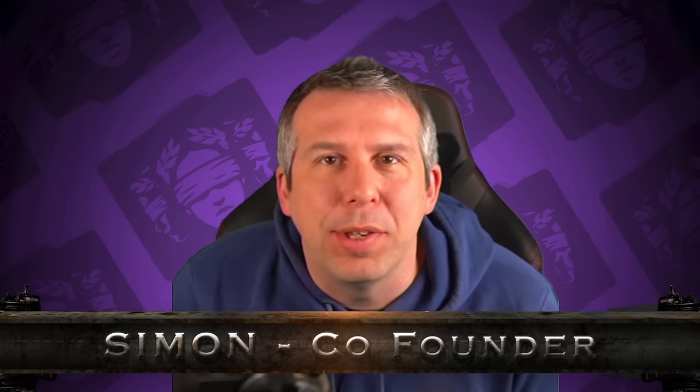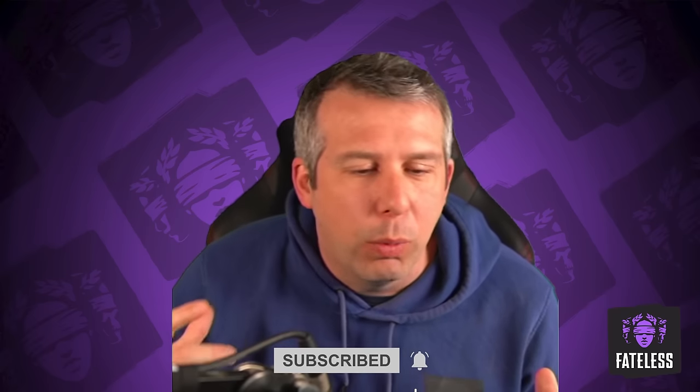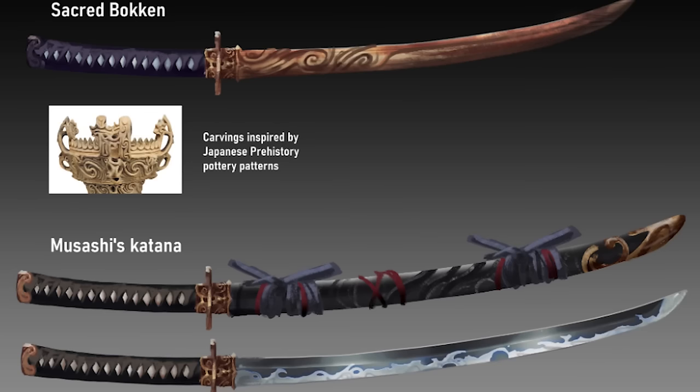Hey guys, this is Simon from Fateless, and we've got an absolute cracker for you today. This is going to be an Easter special where we showcase some cool new concept art. We're going to show you a new level in terms of design and some of the playthrough, plus a showcase of the Egyptian faction which we're calling the Aru. Make sure you comment down below who is your favorite of the concepts you see in this video.